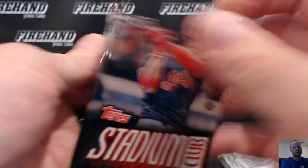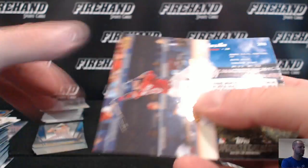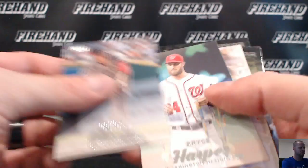No chrome auto, all base autos. Donaldson gold. A contact sheet. Alright, let's see what we got here — recap it up for you guys.